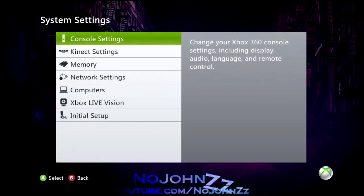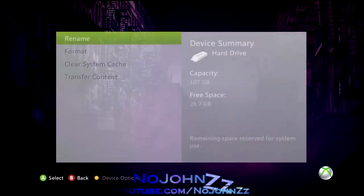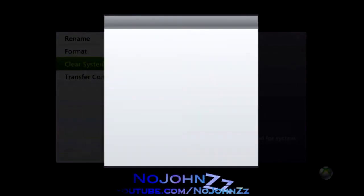Just go over to System Settings, then go to Memory, highlight your hard drive, and press Y for Device Options. What you're going to want to do is go down and clear the cache.